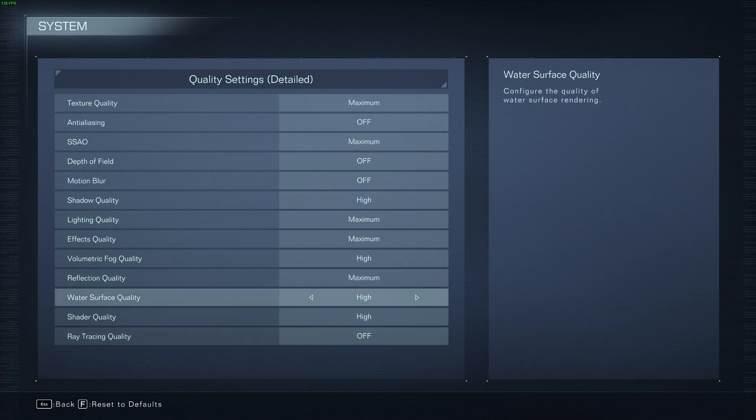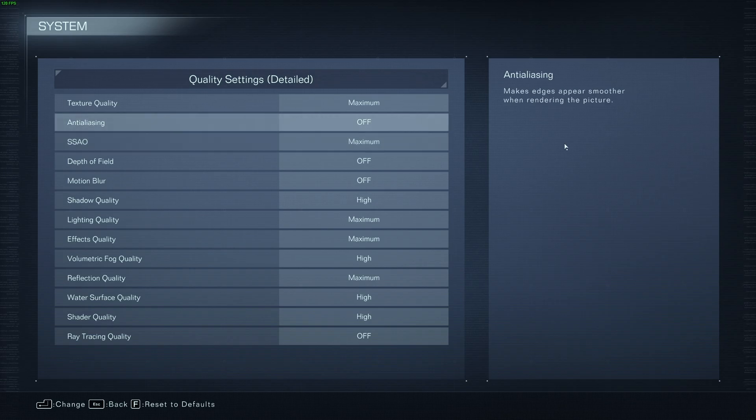If you have an RTX graphics card and turning on ray tracing doesn't tank your FPS to unplayable numbers — even if you drop from 60 to 30 FPS and can handle that for a much better looking garage — then enable it. Otherwise, leave it set to off. These are my optimized settings for keeping the game looking as good as possible while gaining quite a few FPS. If you're in the mid-30s FPS, this will comfortably take you all the way up to the low 50s, which is a really good performance boost, taking you from just playable to really playable, while keeping the game looking pretty much just as good as it does on maximum settings.